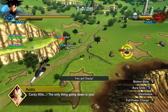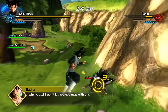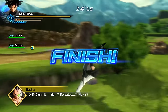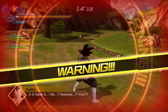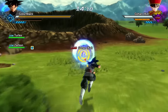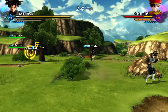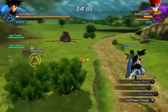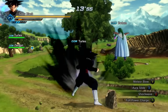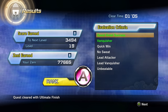Let's try out some of his ultimates — Meteor Blow, Aura Slide. Dude, his aura is sick! We're getting the ultimate finish. Let's try this out on Gohan. I keep wasting ki — let's do a full power charge. We destroyed everybody too fast. But it was pretty fun fighting with Goku Black.